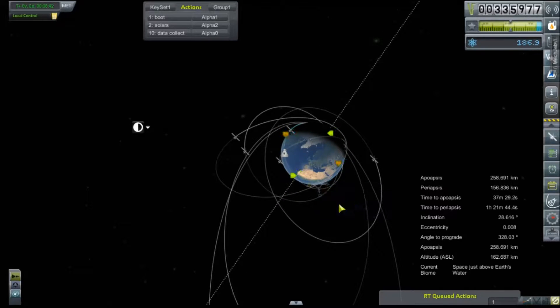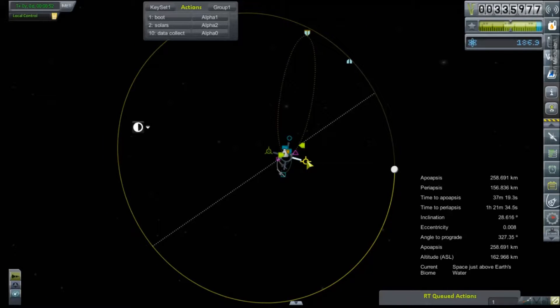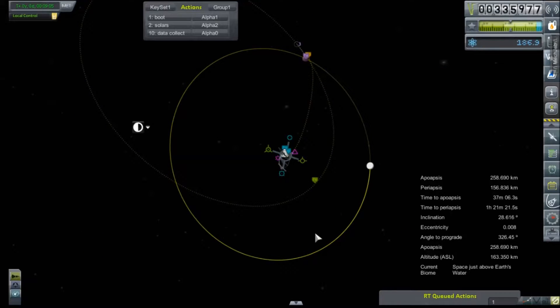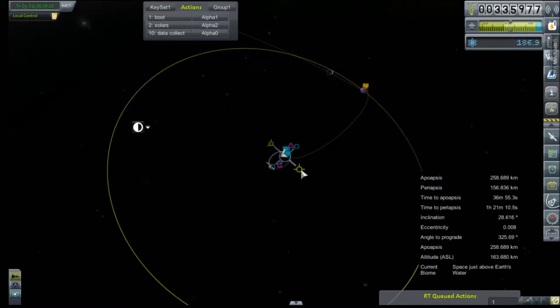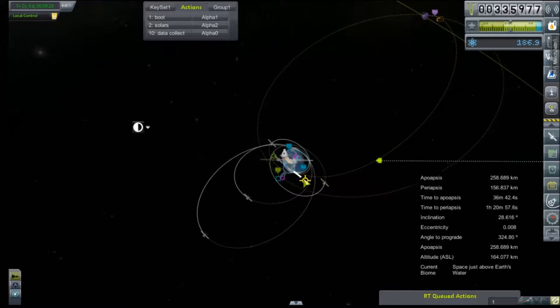Unfortunately, our node is going to be after periapsis and before apogee, so it means we'll be slowing down — it's not going to be a very efficient maneuver. We want to let the moon come up behind us so that we swoop behind it — we want to be in the moon's orbit before the moon is, so that it pulls us retrograde relative to its own orbit, causing us to slow down. I hope that made sense. We've got a pretty good periapsis, and we can actually tighten that up a bit.